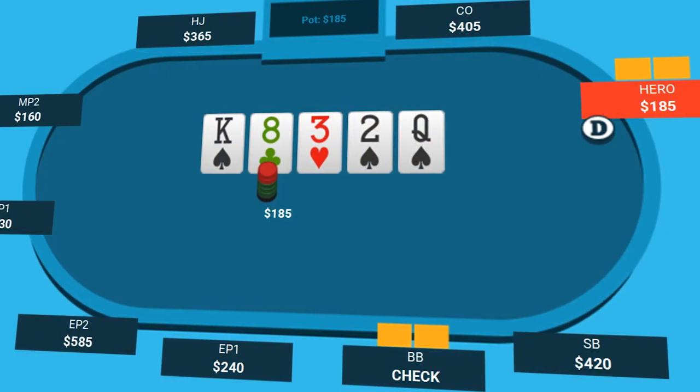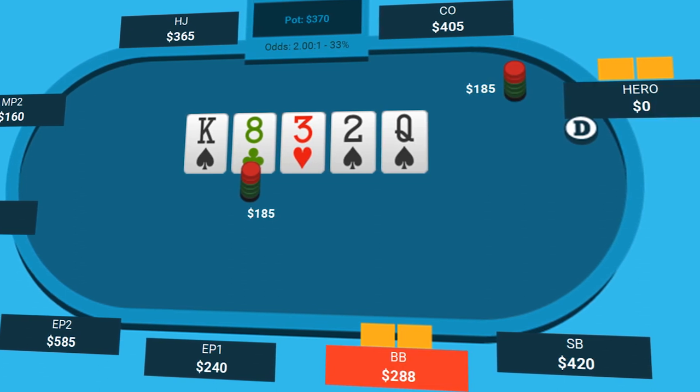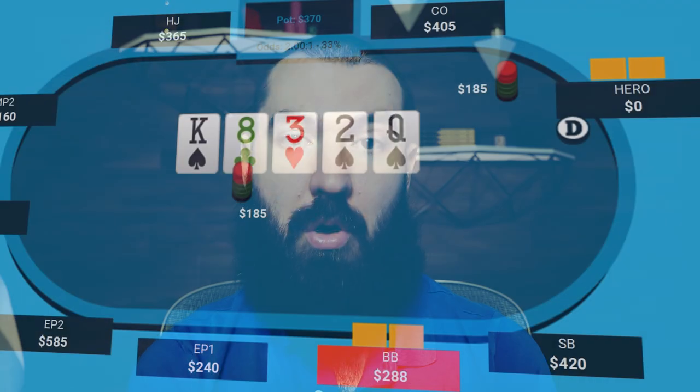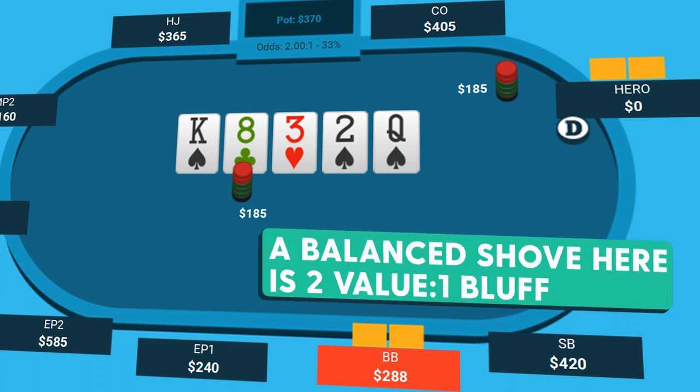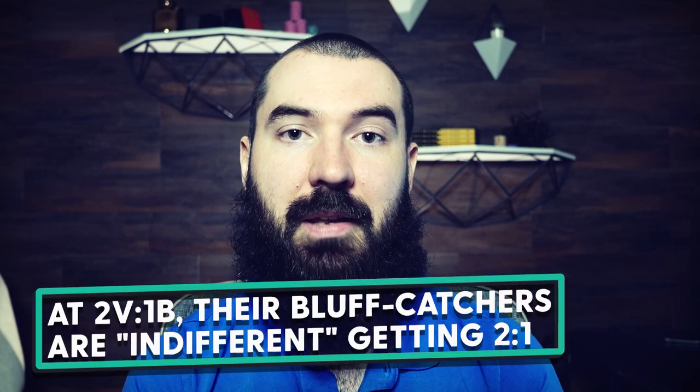I've discussed this spot in previous videos. Here's the situation: you're on the river, you have a pot-sized bet left, and you decide to shove it for a pot-sized bet. So how do we look at a balanced range? Because our opponent will be getting 2-to-1 on a call — we bet pot and there's no more action left after that — our opponent can either call us or they can fold. Based upon this, a perfectly balanced range would be two value hands for every one bluff. They're getting 2-to-1, so two value to one bluff means we are perfectly balanced. The value hands beat all their bluff catchers and all the bluffs never win. That is a perfectly balanced strategy in that exact situation.